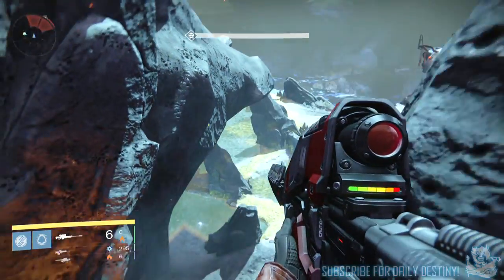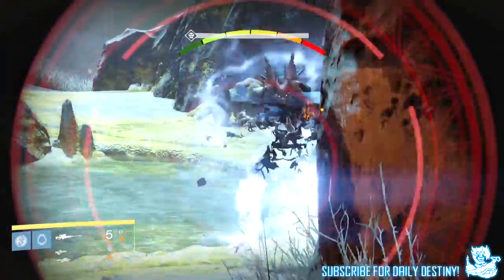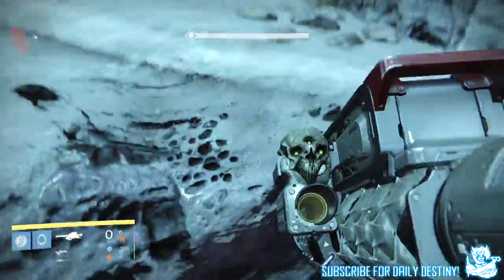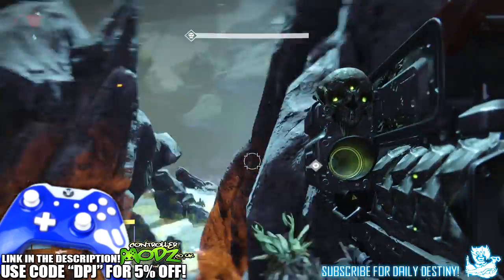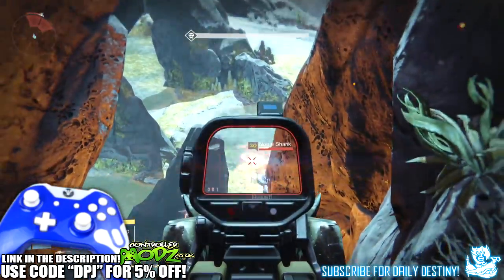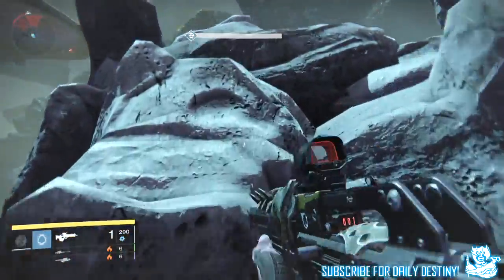What's going on guys, it's your boy DPJ here today with another Destiny video. In today's video I bring you my loot results for the past week. The Arkham Priest with rainbow burn was the nightfall and the Arkham Priest with void burn was the weekly heroic. Before we get into the video, if you enjoy this series and want to continue to see me post it, if you could leave a like I would appreciate the support.